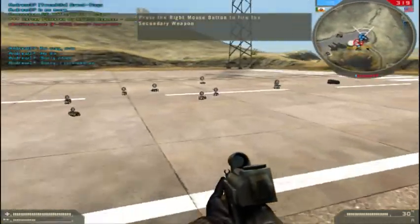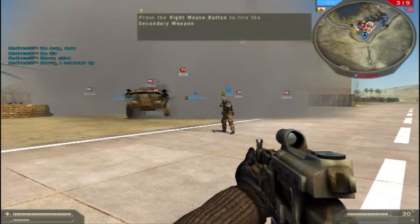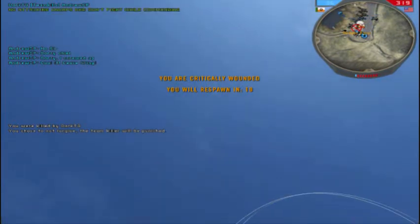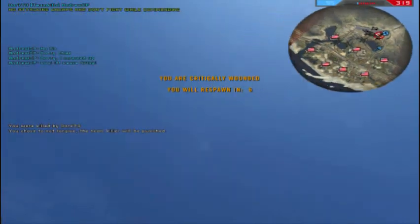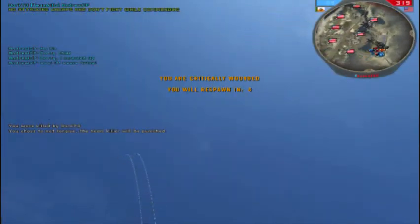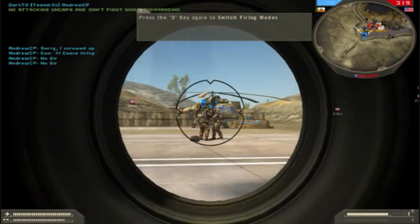Press the right mouse button to fire the secondary weapon. Press your selected weapon's key again to switch fire modes.